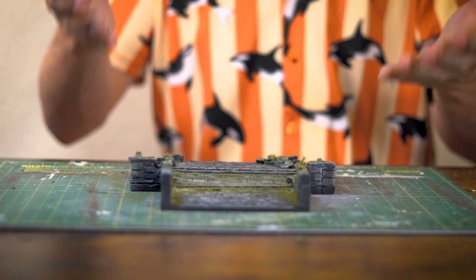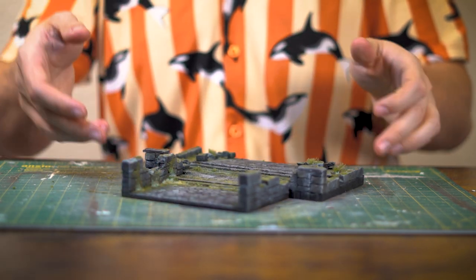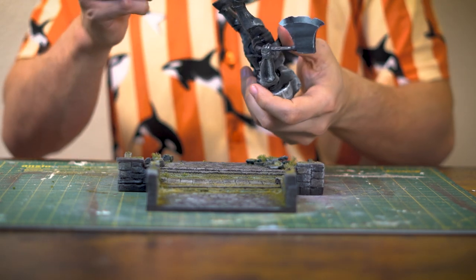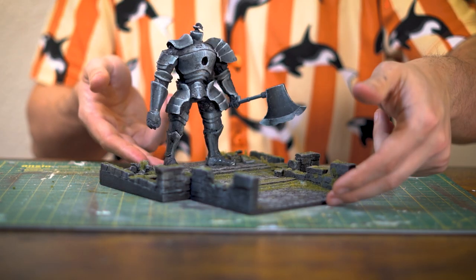And there we are. I left it all to dry for a good few hours, shook off the excess, and this is what we're left with — a lovely little Sen's Fortress base for the Iron Golem to fall off of. So to prevent any falls, let's get him glued up. And there we go: our nice happy little Iron Golem atop his Sen's Fortress.